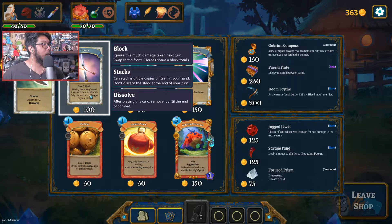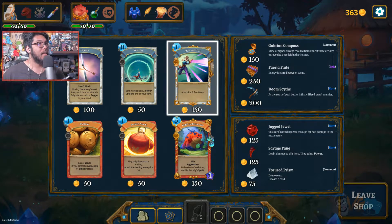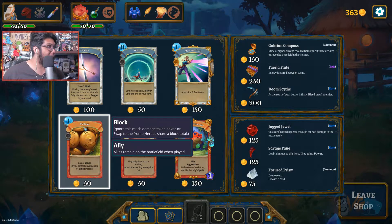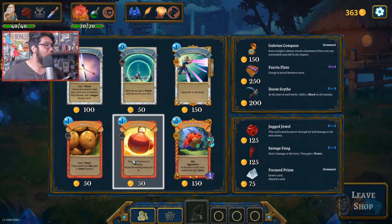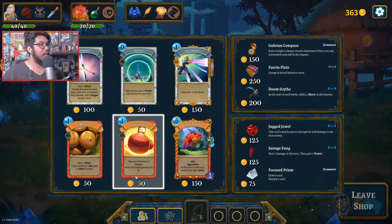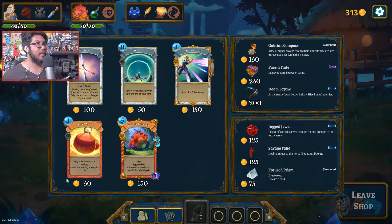Looking at cards: Riposte - gain seven block during the enemy's next turn, and each time an attack is fully blocked add a dagger to your hand. The daggers cost zero and attack for two. War Cry - both heroes gain two turns until end of turn. Slice and Dice - attack for zero, five times, only good if you're powered up. Flanks - seven block, and if you control an ally gain 11 instead. We're usually going to have an ally, so that seems like a really good card.